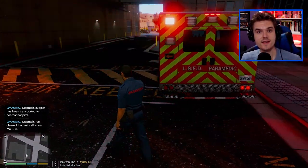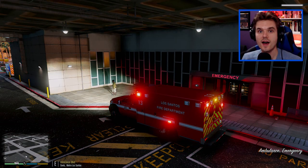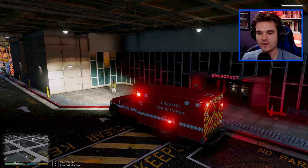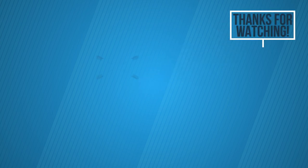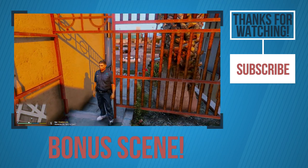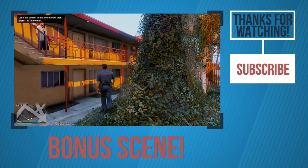That is going to do it for our EMS-themed LSPDFR episode. Let me know what you think in the comments if you would like to see more EMS episodes. I will also work on putting together the fire episode as well, so you'll see that coming up very, very shortly. Thank you once again for joining me - I will catch you on the next episode of GTA V LSPDFR. Dispatch 3, Adam 10, you can show me clear off the last call - I'm going to be 10-42, and I'll actually be parking up the ambulance right here. Oh, right into the stairs! Alright, we got an asthma attack.